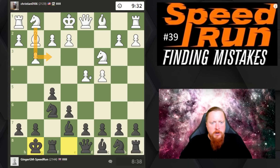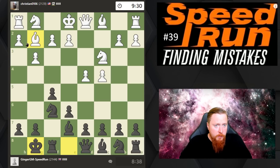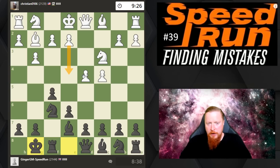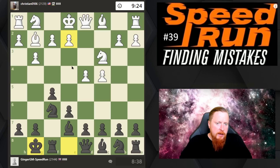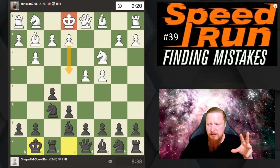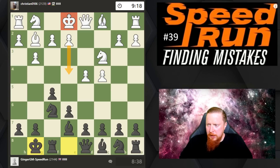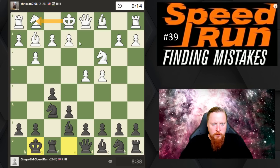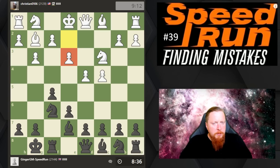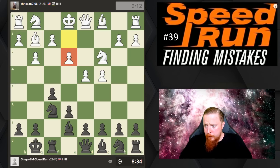Knight f3 is the normal move, but he can play others. Knight h3, or e4 — which is not the best move actually, because we can counter-strike. E4 opens up the center, but his king is not quite safe enough for that to be the right idea. He wants to get his king castled before thinking about that.